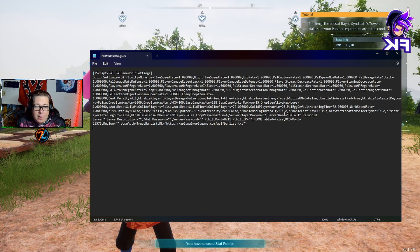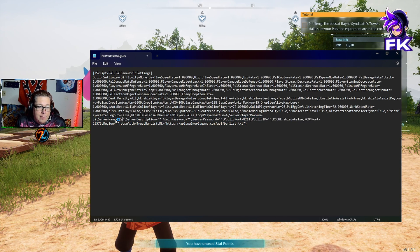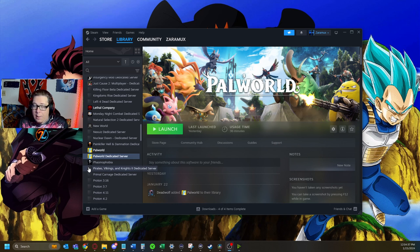Now in that file, we want to look for the server name — you can change it to whatever you want. Server description, you can put whatever you like. Admin password, you'll definitely want to put something there. And server password, you put something there, whatever you want. Then we will go ahead and close and save that.